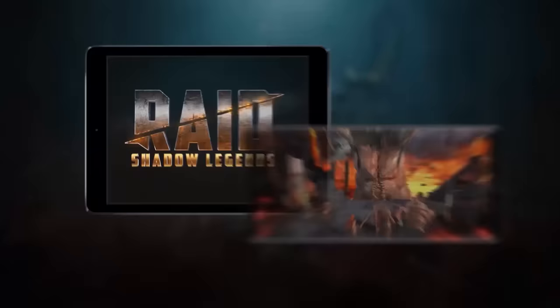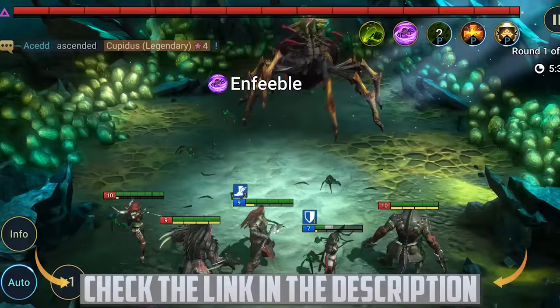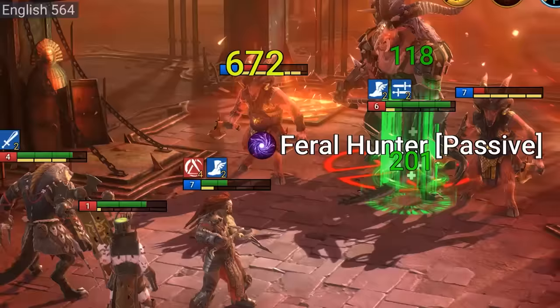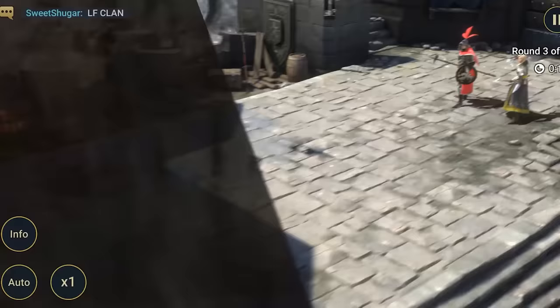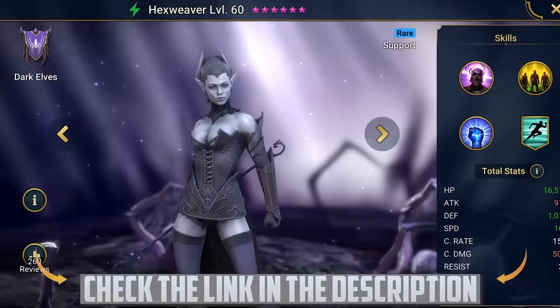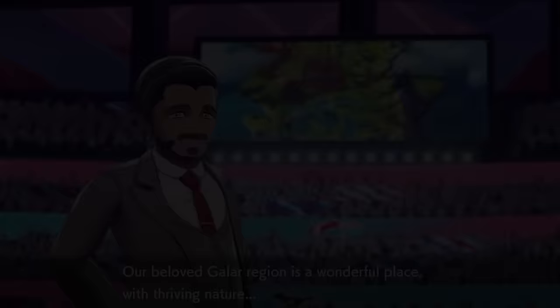But before we get started, this video is sponsored by Raid Shadow Legends. The game is crazy popular with over 15 million downloads in the last six months, and now you can play on both mobile and PC. Raid is an epic dark fantasy turn-based RPG with a fully voiced storyline, intense boss battles, and PvP. My favorite part is the large collection of hundreds of characters to collect and personalize. It's free to play — click the special link in the description and new players get 100,000 silver and a free champion, Hexweaver. Thank you to Raid for sponsoring this video.